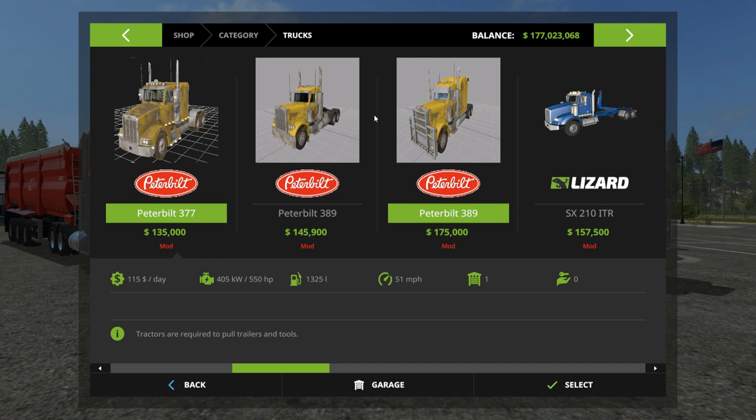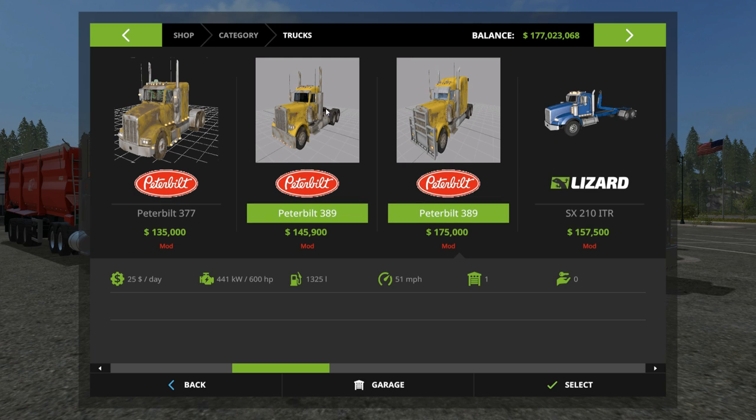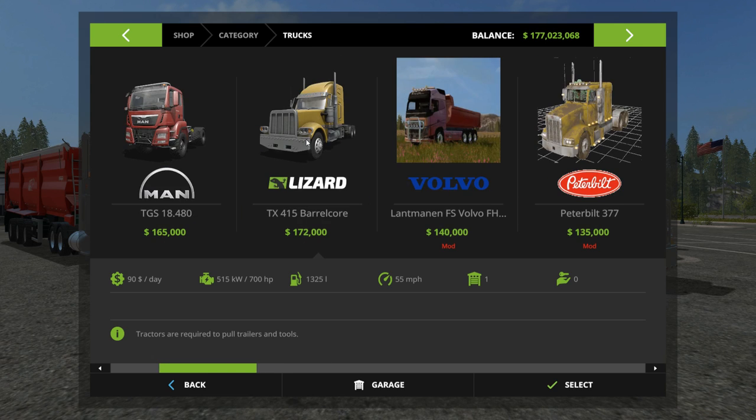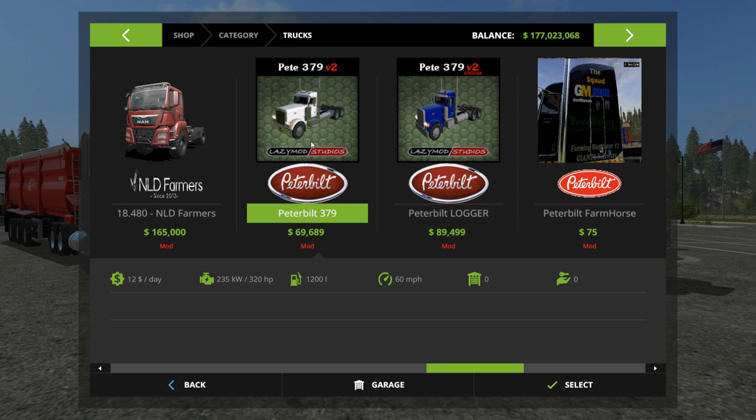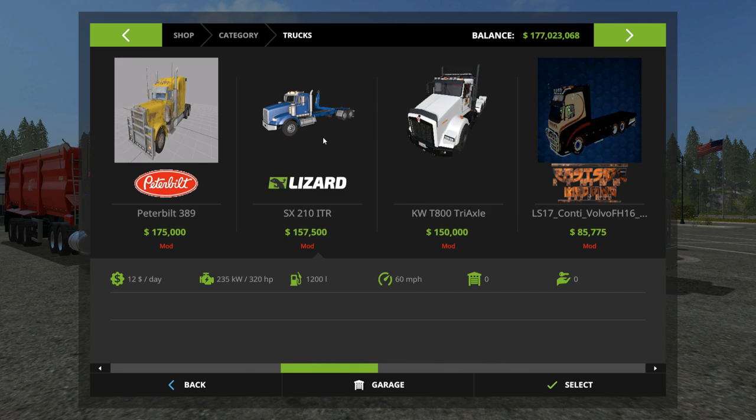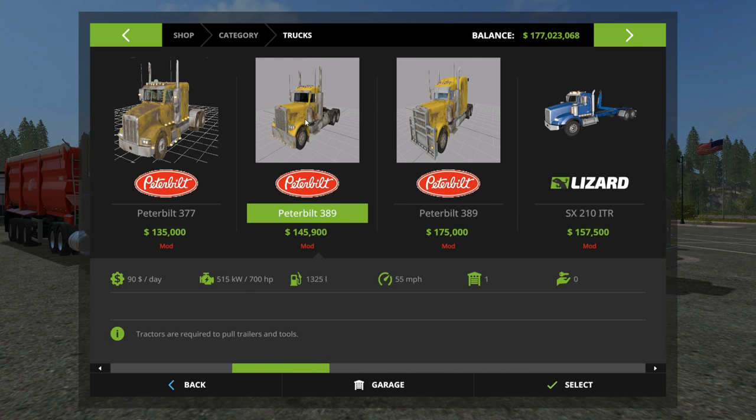We've got a Peterbilt 377, a Peterbilt 389, and another Peterbilt 389. I know a lot of folks are always asking about the Peterbilt 379s — those are unfortunately private. For those looking for a good Peterbilt, the 389 looks very similar to the 379 I was always using.